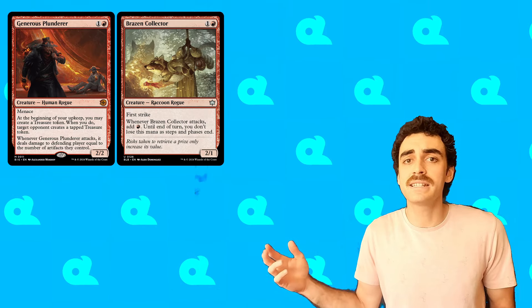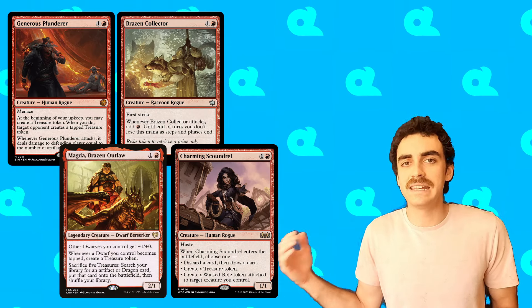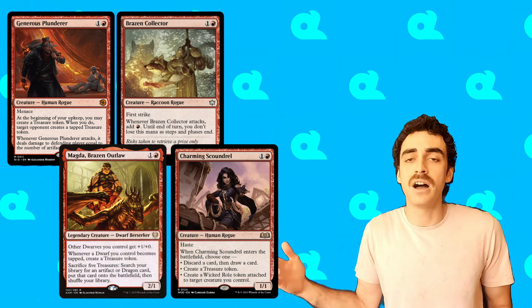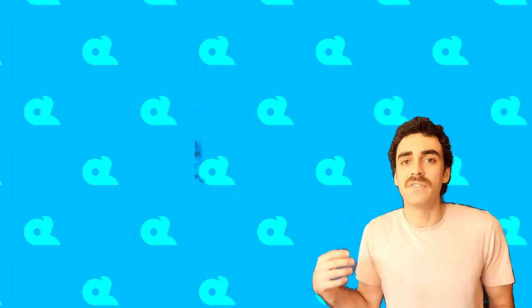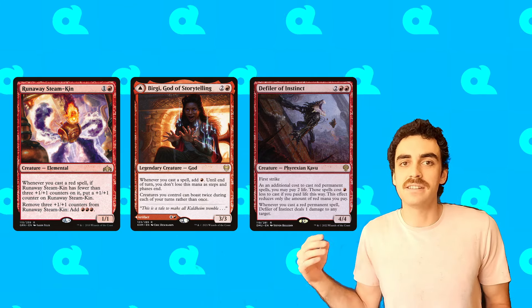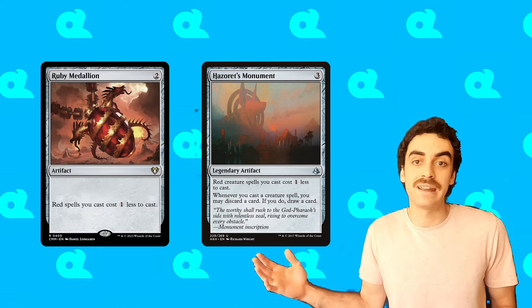We have to pay for our creatures that get blocked from exile, so it's really important to have creatures that can help refund some of that cost. Cards like Generous Plunderer, Brazen Collector, Magda, and Charming Scoundrel are all really effective in this way, giving us mana or treasure that we can use to replay those creatures when they get blocked. Cards that refund us red mana like Runaway Steamkin, Birgi, and Defiler of Instinct really alleviate a lot of these costs. Cost reducers like Ruby Medallion and Hazardous Monument are also great in this regard.